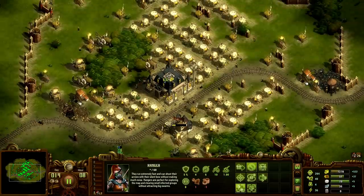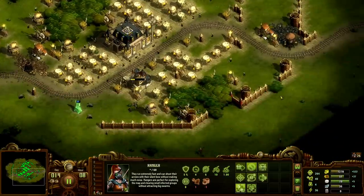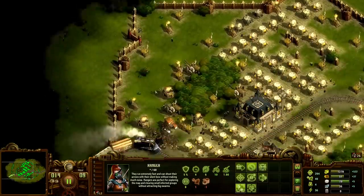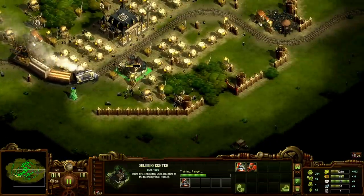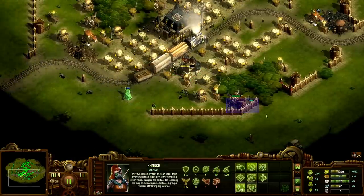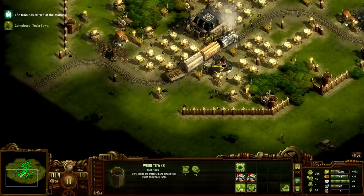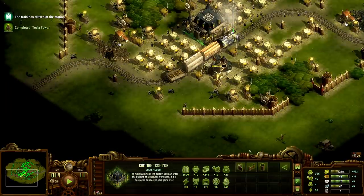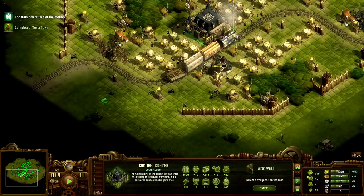I'm gonna need to find spaces for food still, which means maybe pushing out some spaces here. Okay, you guys up here — how do I want to handle this, how far out can I go?